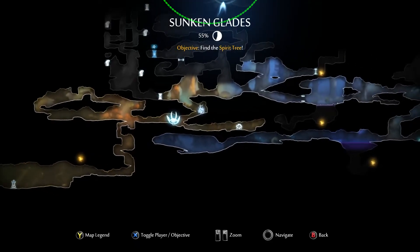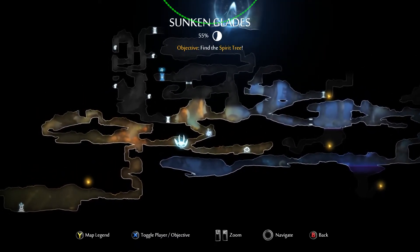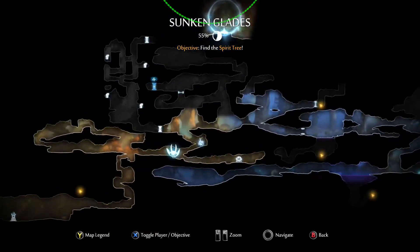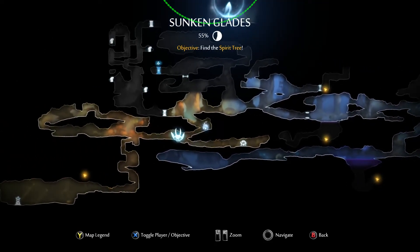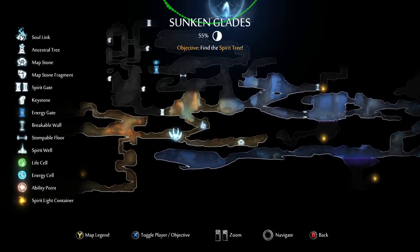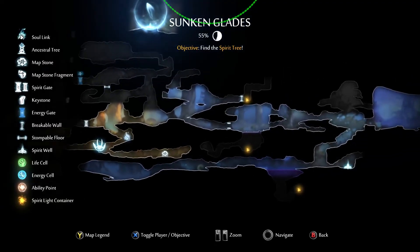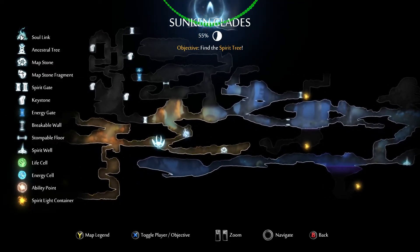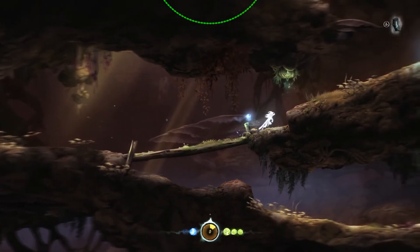If I open the map now — map stone, that's a spirit gate which I haven't gotten any keystones for yet. That's my objective. Spirit gate requires two. Breakable wall — I don't know how to break it though. Stoppable floor.